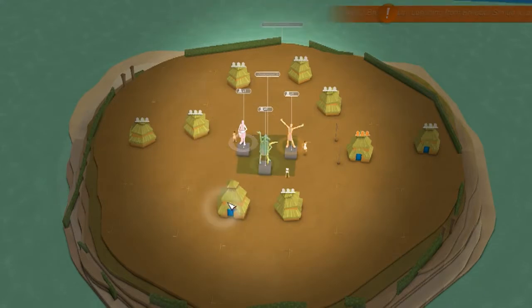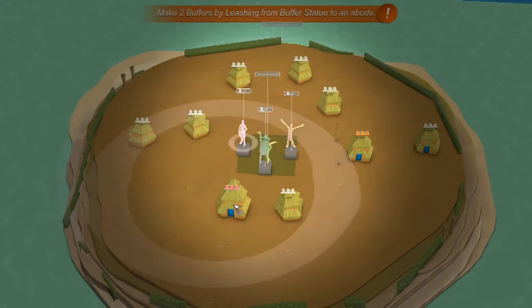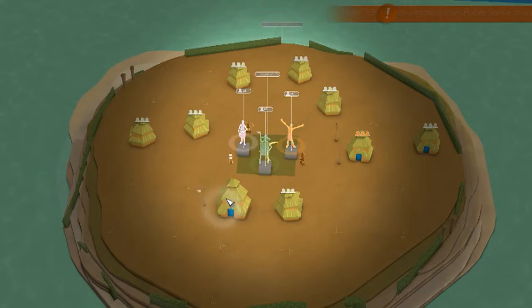So that abode — you only use the one abode for some unknown strange reason. Make two buffers by leashing from Buffer to Statue World. First, we need to empty this abode. No idea why it doesn't work with other abodes — it's a bit of a strange thing. So there we click on that statue, which is the buffers, and we put them back into that abode — which is the only one you can use, for some reason. I have no idea why.